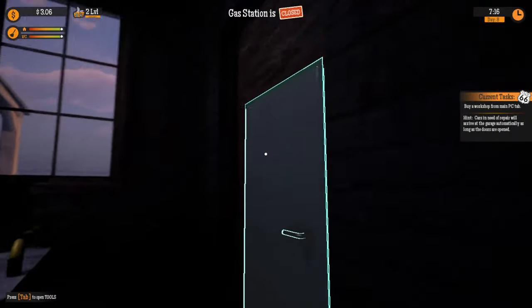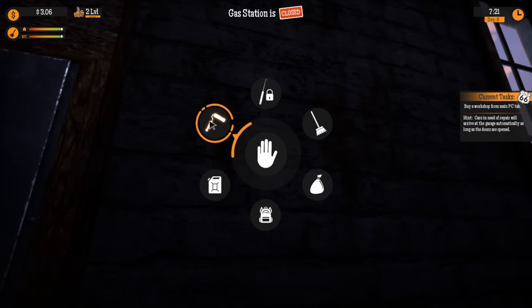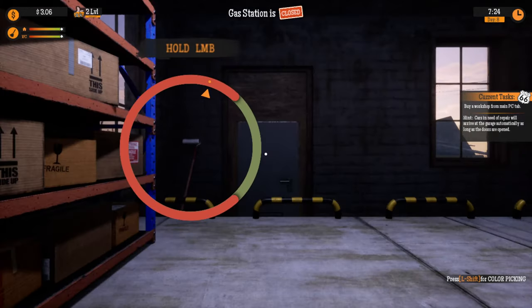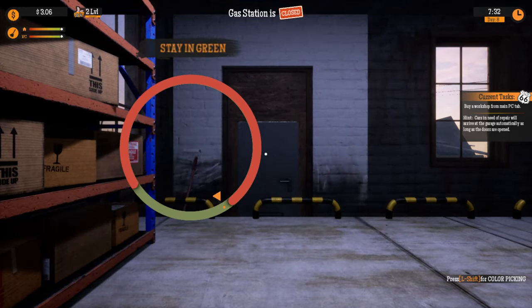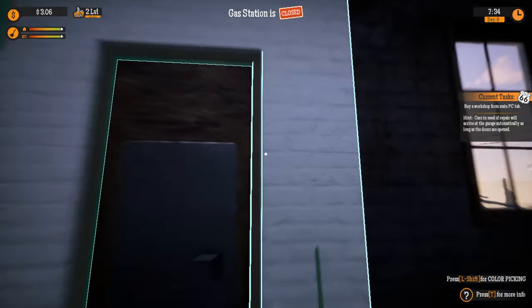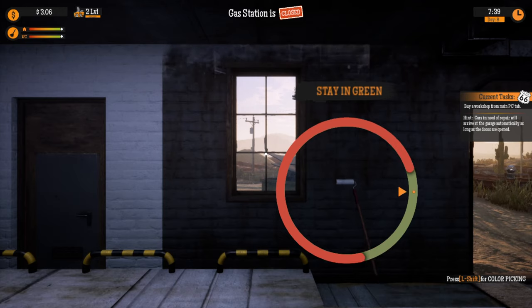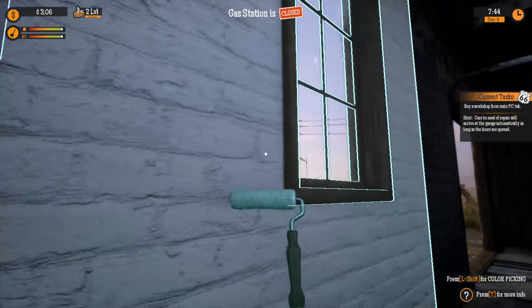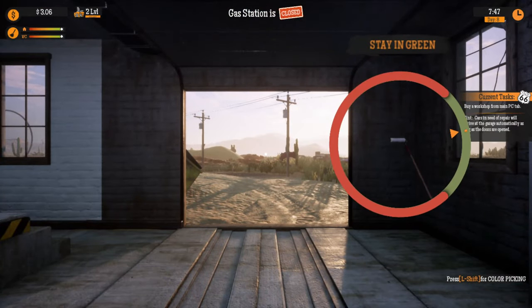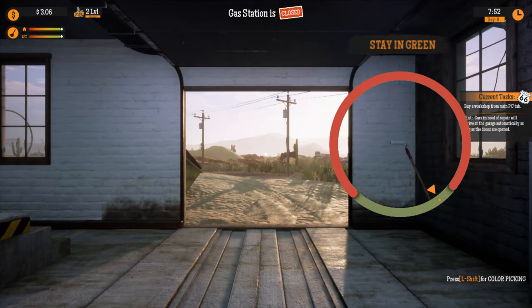Wait a minute, what's around these doors? Can we paint this? Oh, we can! Paint it white, just because then it makes it look bigger. I wonder if we can paint the garage door too, when we put it down.